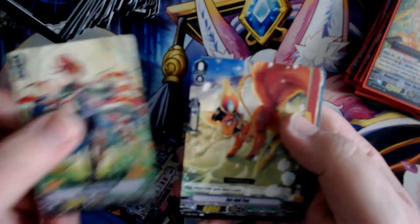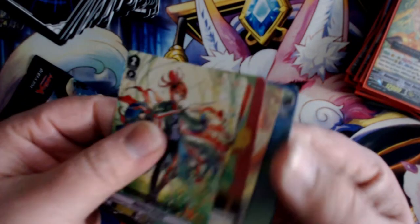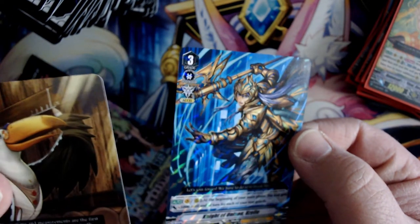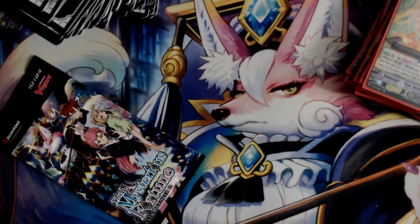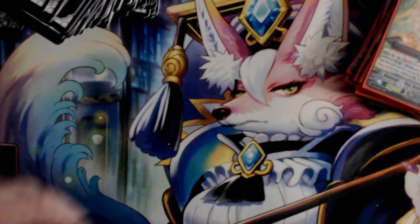Gloriosa Knight, Fox, Pernoir, Protea, Elf, Parrot, and Knight of Unison Uzel. This is not looking like a good entry — I feel bad for whoever would have gotten this one. We could still pull something nice in the last pack.